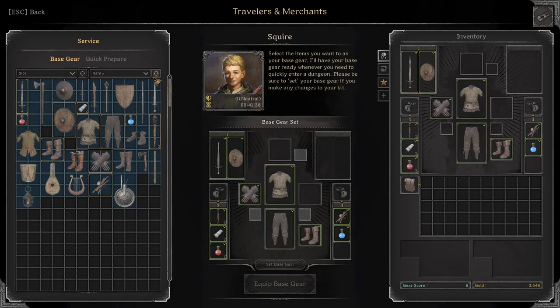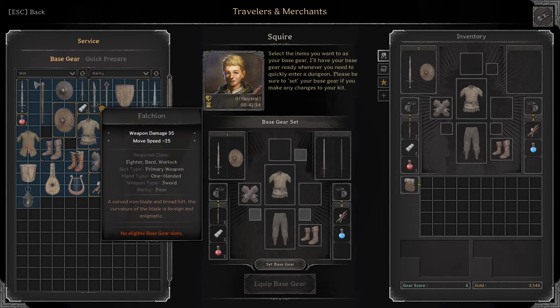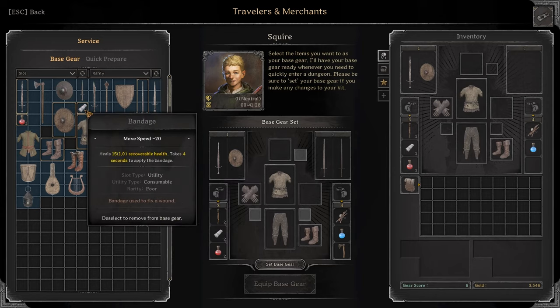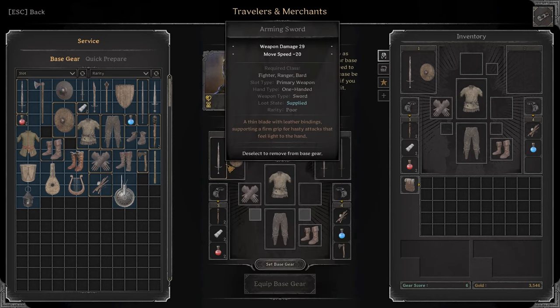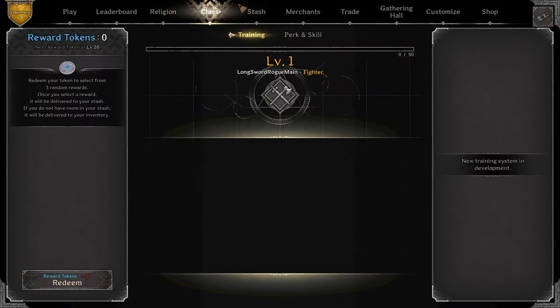First thing first, we're gonna go to the Squire. Hello my friend, we're gonna take the long sword — here we go. Now we are actually cooking. You want to take the Francesca Axe, make sure you have bandages, and make sure you have a campfire. That's basically it. You don't really need an arming sword or a round shield — it could be helpful, but I don't think I care enough to use it. This is what we're rocking with.